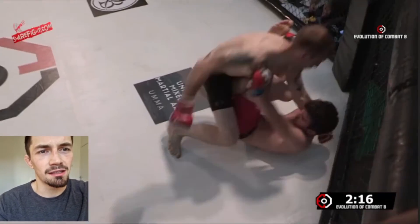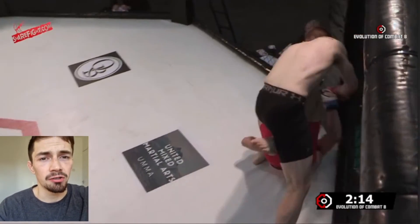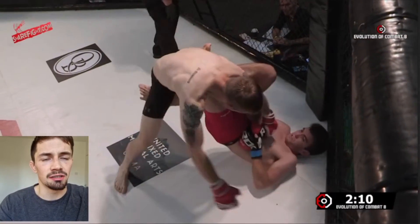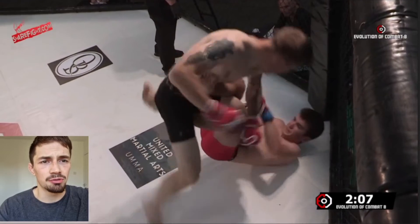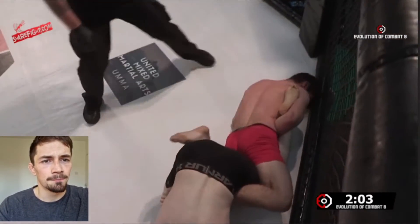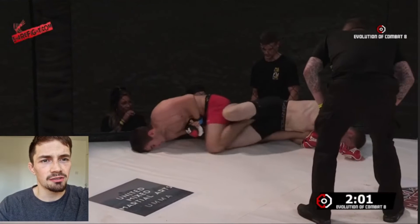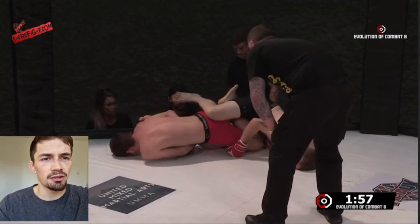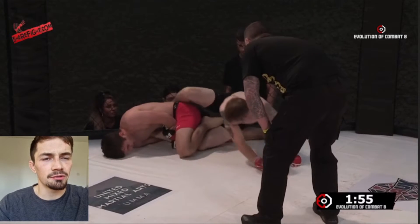Good work getting into that Ashigurami from the mount very quickly, not letting him establish a mount and get a solid grapevine in. Low hips, getting that Ashigurami straight, bumping the hips and turning them over. But here, because it's amateur rule set, there's no heel hooks, which limits the availability. Took a few punches but finally got that little sweep — kind of half-reeped the knee over.